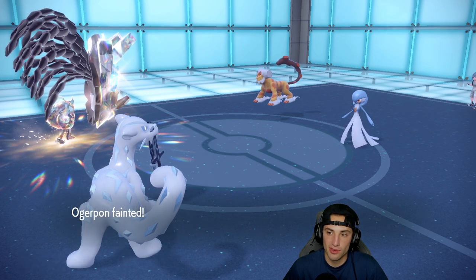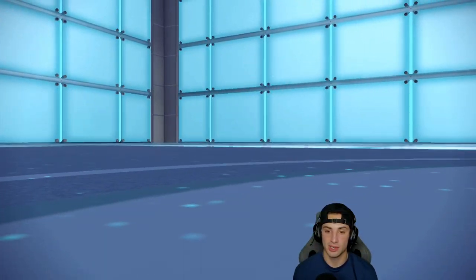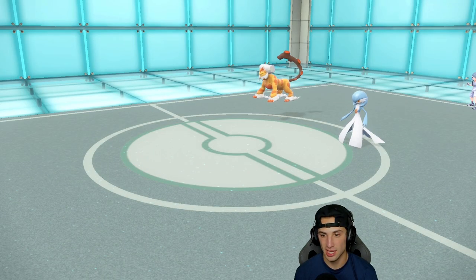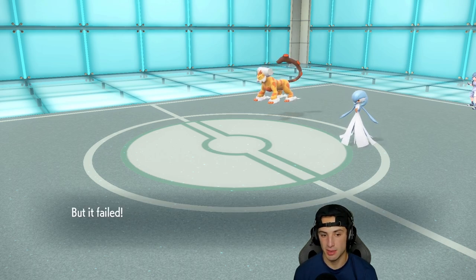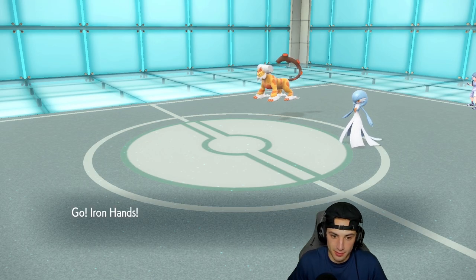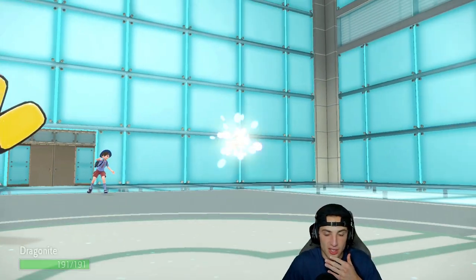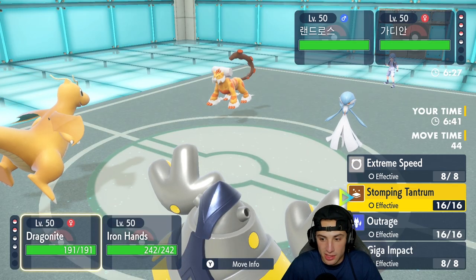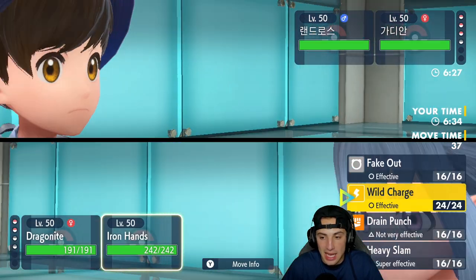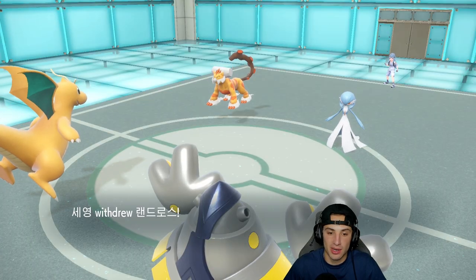Of course they have Choice Scarf on Landorus — very fast build. That's going to KO. He's very fast. I need to bring in Dragonite or Iron Hands. I bring in Iron Hands with the Assault Vest. That Earthquake and speed really did me dirty. I need to double down into Landorus — I want to go Outrage but I can't since I need something to take out the Choice Scarf. Iron Hands has Heavy Slam, but they end up just withdrawing. That Choice Scarf was massive.